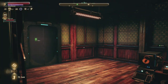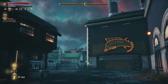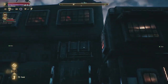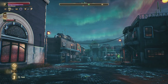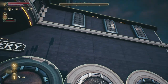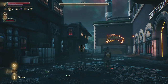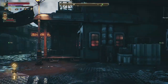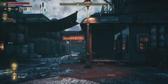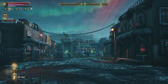With Parvati now as my companion, I admire the diverse design of Edgewater — really cool architecture and signs. That's where we'll end this first episode. Next time we'll figure out how to solve the problem of Edgewater. Thanks for watching — hope you enjoyed this first episode of The Outer Worlds. See you next time!